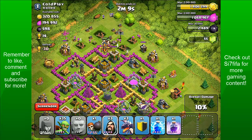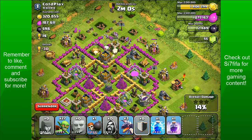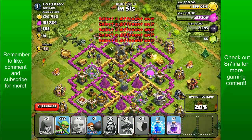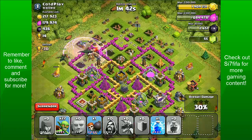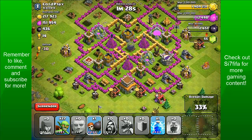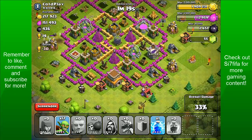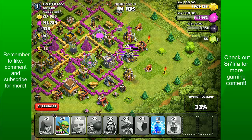Firing a couple of wall breakers to get in there, placing a few more to get into the storage, placing my 6 wizards, a few goblins, and my clan castle. Putting my dragons on the left-hand side — unfortunately they went for the spell factory. Placing a rage spell to get them into the air defence, hopefully taking it out before it does too much damage. This is why I don't attack these hard bases — I've got hardly any troops left. I forgot to lure out his clan castle troops. Trying to get 50%, getting rid of a few collectors.